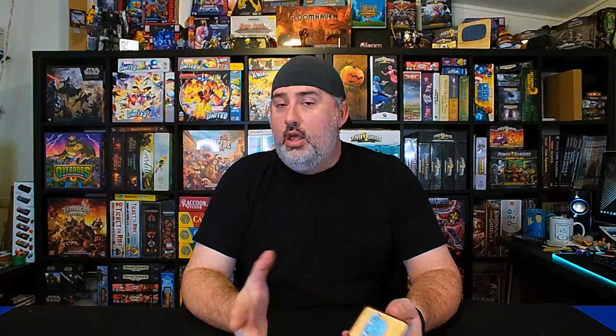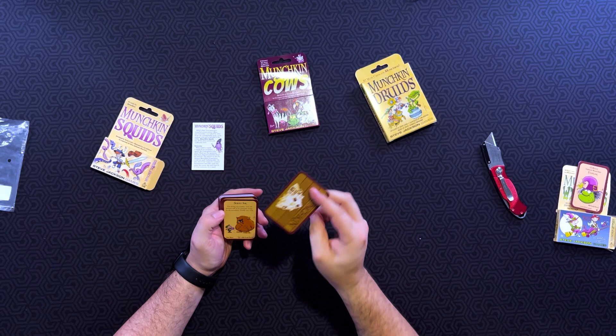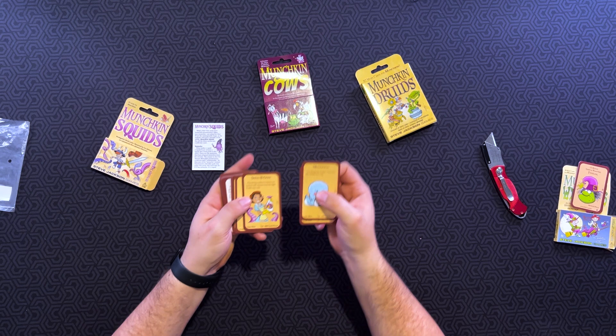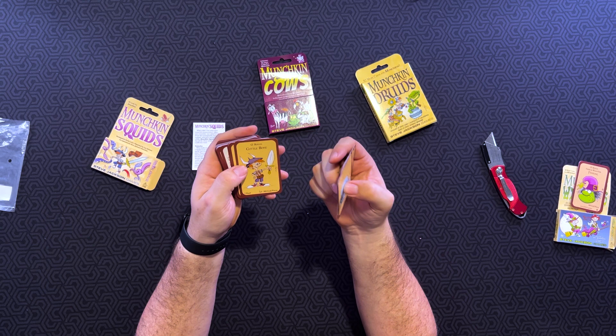Looking at the items — again, using the classic Munchkin card backs. We've got the Mocktopus: used during any combat, plus 3 to either side, usable only once, one-shot item, 40 gold. He's so cute. And then Squid Ink: used during any combat, plus 3 to the monster side, or an automatic escape from the Munchkins, usable only once. We've got the Squid-Be-Gone right there, plus 2 Cuddlefish armor, 300 gold pieces, plus 2 Cuddlebone, one hand. Illustrated by Lar de Souza, developed by Devin Lewis.